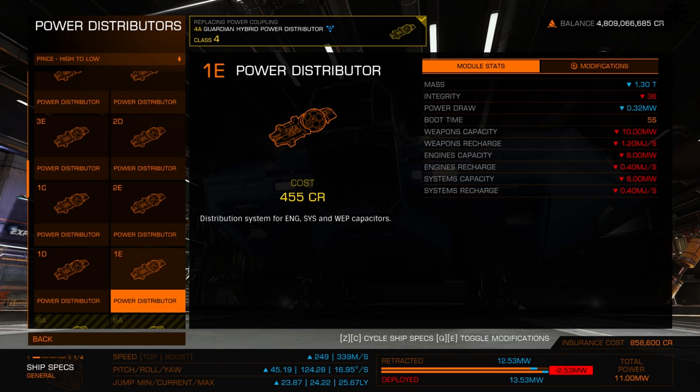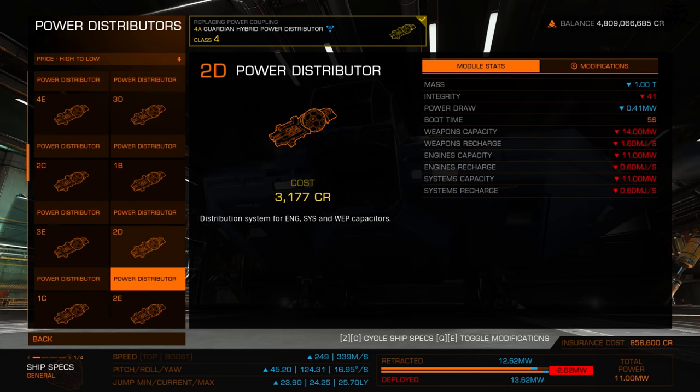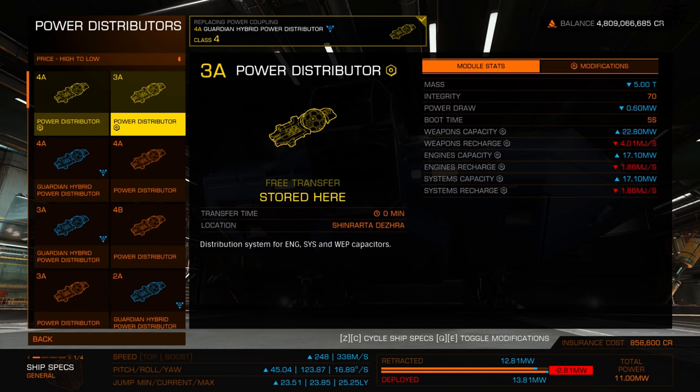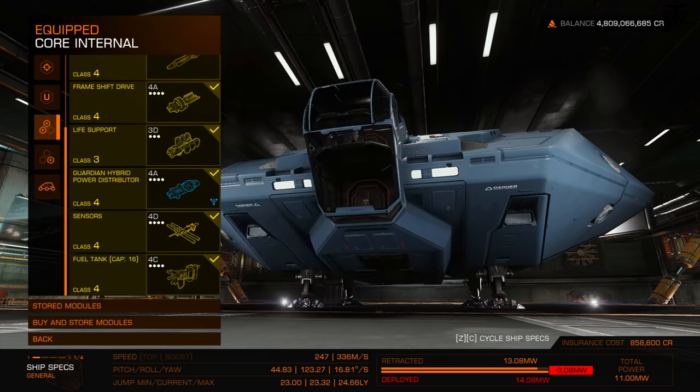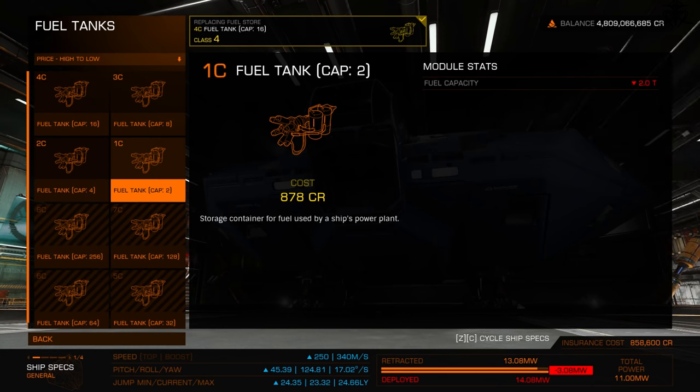With the power distributor, each tier has different power storage and regeneration rates. Higher tier means faster energy regeneration and higher capacity — engineering pushes this further. For the fuel tank, you can go lower to increase jump range, but you might not be able to make certain jumps. Every new ship comes with the highest fuel tank already, so you don't need to worry about equipping one.